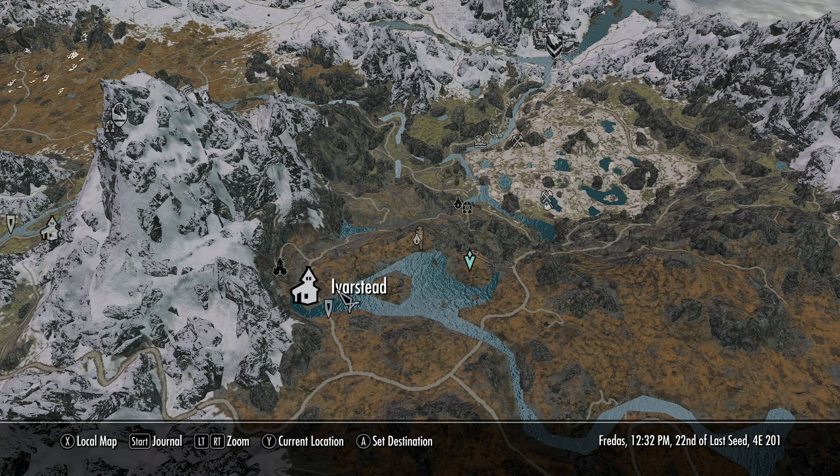Let's check out the map. Here we are at Cliffside Estate. To our west is Iverstead, and then you've got this small island and you've got Cliffside Estate.